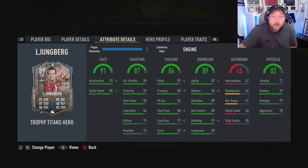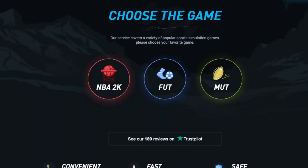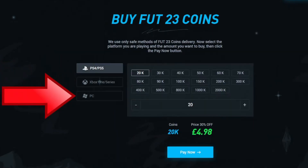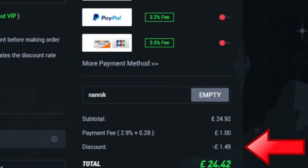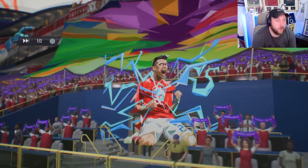Before the gameplay, a word from today's sponsor: are you tired of playing sweat teams? Make sure you go to the site, select FIFA 23 coins, choose your console and how many coins you'd like to buy, select your payment method, and don't forget to add code 'nanic' for six percent off on all orders.